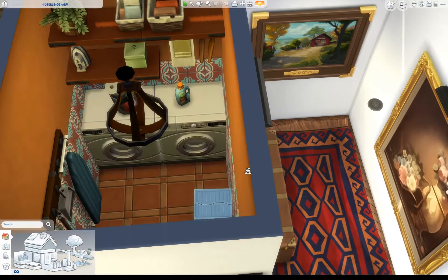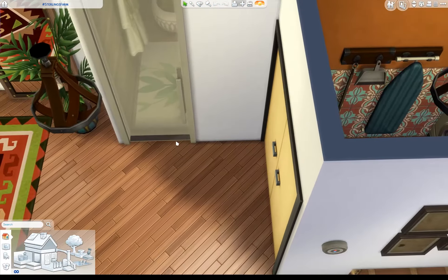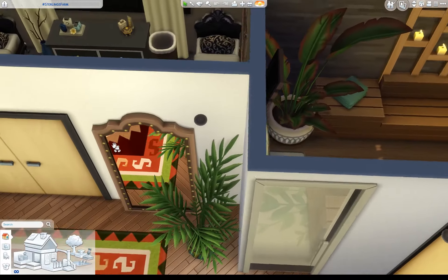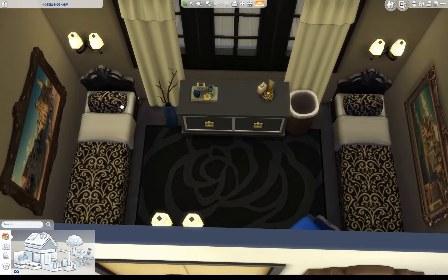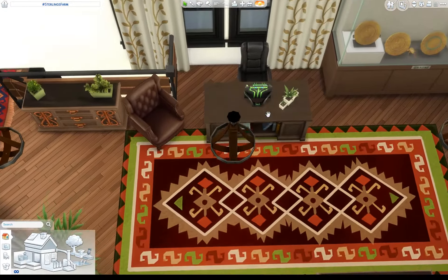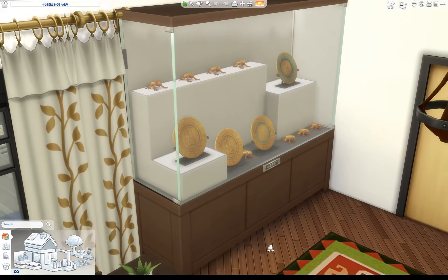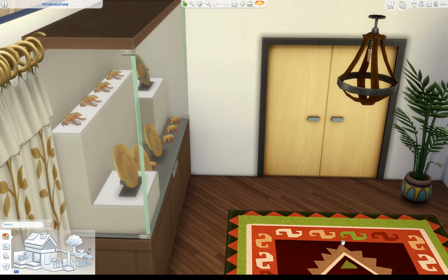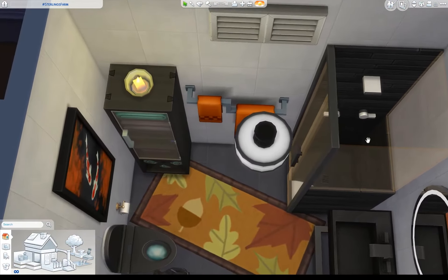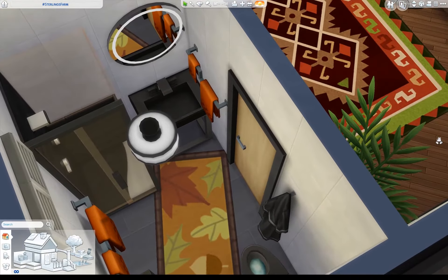Up the stairs, we have a little landing. Our first room is a cute little laundry room — adorable. Then we have a sauna — that's living the rich life for sure. The next room is like a guest bedroom that looks like a hotel room. Then there's a nice little office area — I love this display. That's totally up Sterling's alley. We've got two more rooms: a nice bathroom with a good color mix — I like that bathroom — and then the main bedroom.